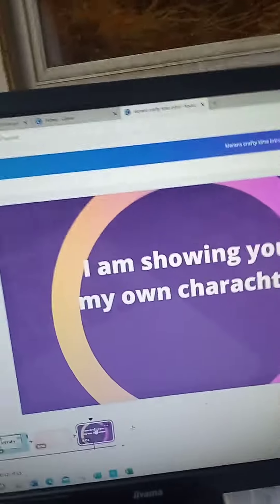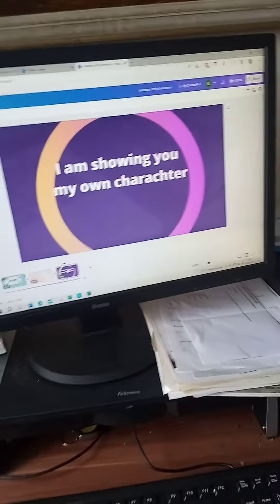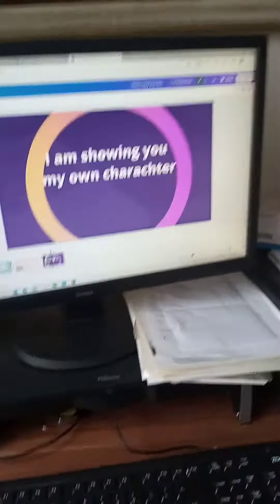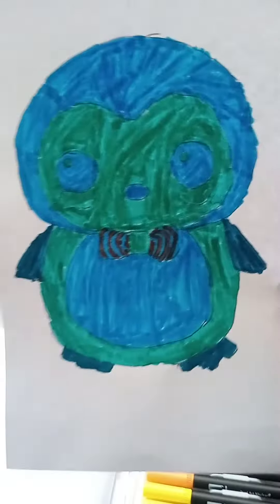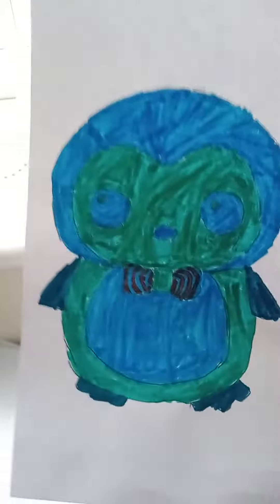Hi guys, welcome back. I'm showing you my own 'cavitat' again — this kind of matches the cat. It goes in the sweet range which I've just started creating, so this is the second character: a penguin. For all of these I do need names — I will ask my brother, but I do need names.